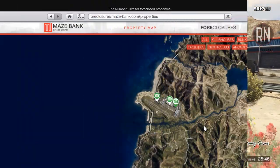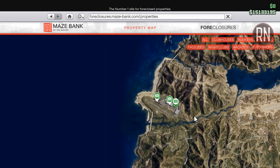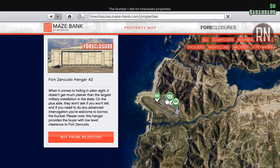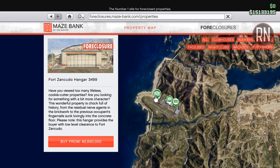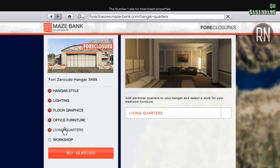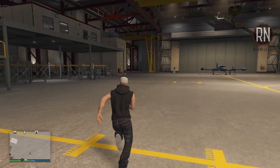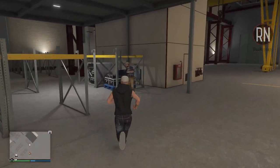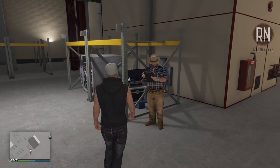The first thing you'll need to do if you don't already own a hangar is purchase one over at Maze Bank Foreclosures, where I'd recommend any of the three Fort Zancudo-based locations, as it will give you an all-access pass to the military base. As for upgrades, the only one I'd recommend at this stage is the personal quarters — it'll only set you back around 200k, and while it's not strictly necessary, it does make things a bit easier. Once purchased, you'll get access to all the perks the hangar has to offer, including the main focus of the video, which revolves around Rooster.